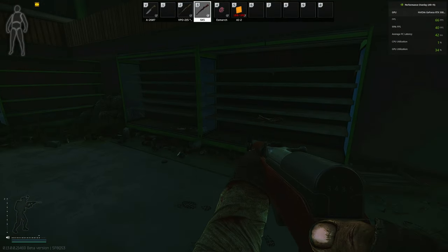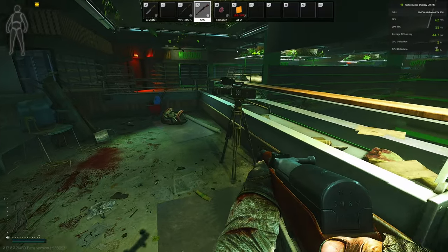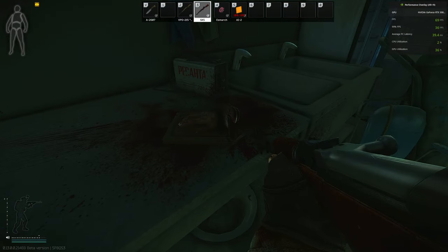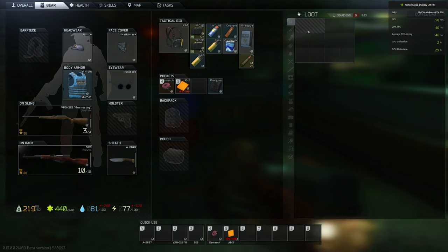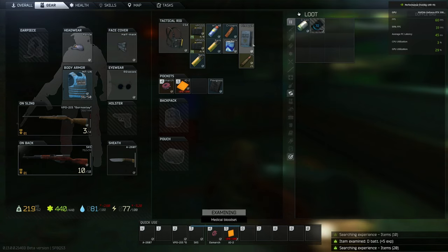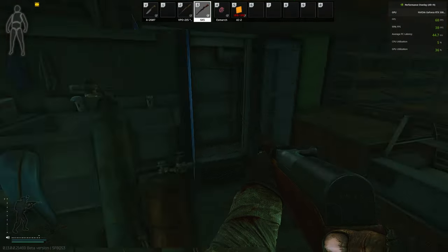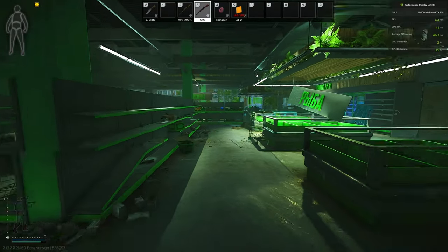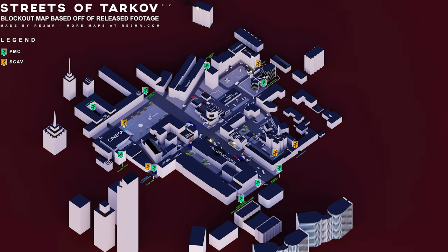I do want to loot around and kind of figure things out, but something bad was happening — oh, there's somebody's hand that got chopped off right there. That's not good. Some of this stuff will probably be part of quest lines. I just found what might be one of those blood sets we'll need eventually. What can I drop for the D battery? I don't really need D batteries for anything at the moment. I really need to loot and find a backpack — that's the main thing here.